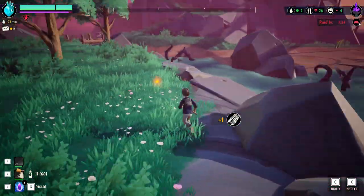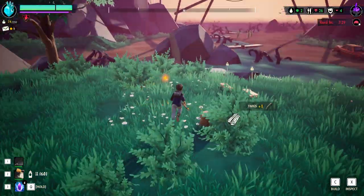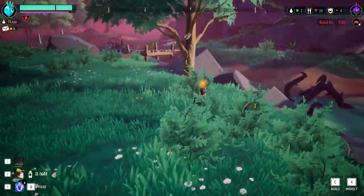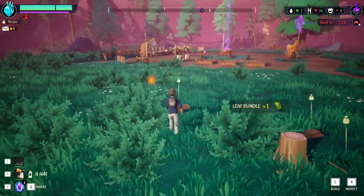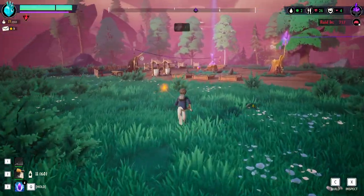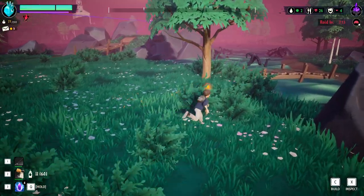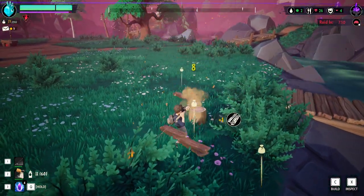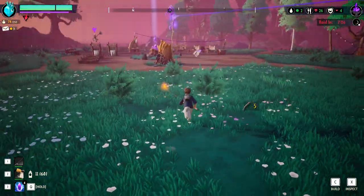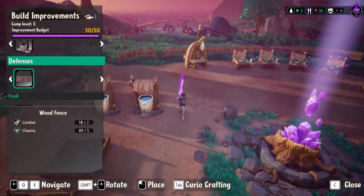I think we get lumber from just breaking trees. No shit, Sherlock. As in, by cutting down trees you get lumber — but I don't think we get any from the supply drops. All the supply drops have in them is brick, but I don't know what you can use brick for. Probably stuff later on — building stuff.